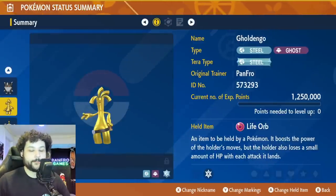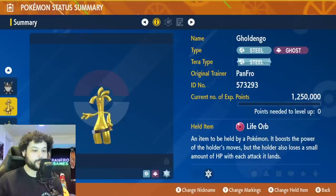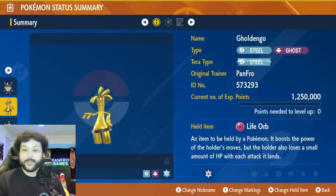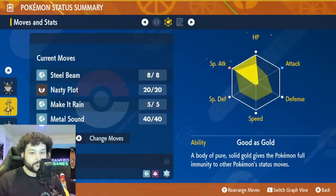The star of the show is going to be Mr. Goldango, and we're going to be running Life Orb. Life Orb is going to be necessary. You could also run Choice Specs - they're both going to kill. It doesn't necessarily matter which one you run, but if they're both going to kill, you might as well run Life Orb, because just in case something terrible happens, you can change your moves up. Choice Specs locks you in.